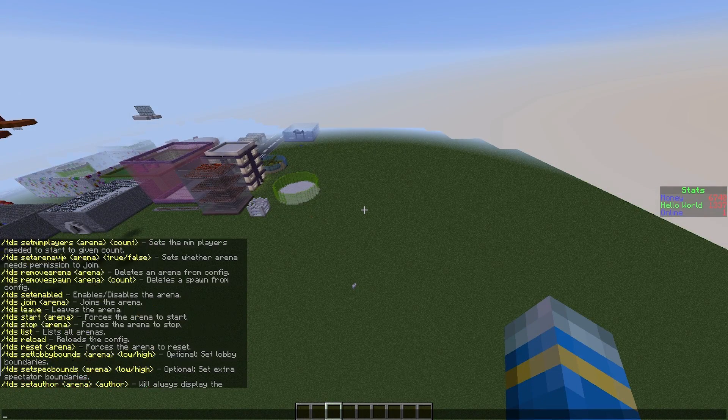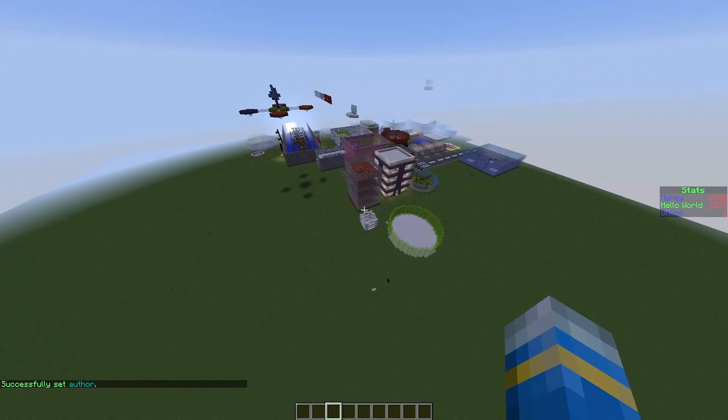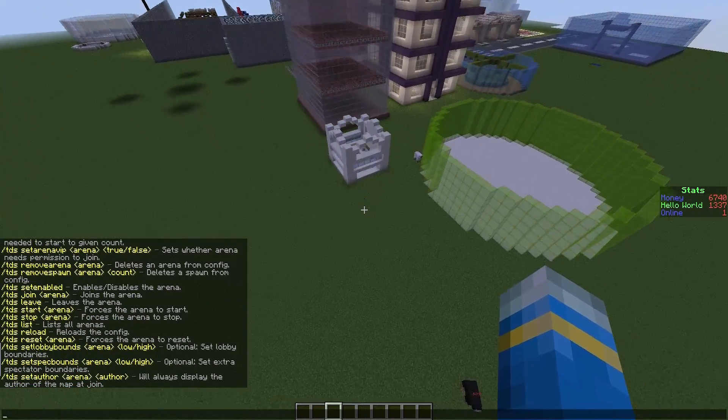You could do the same for the lobby and the arena if you really wanted to, but you don't have to. Then you can do /tds set author of the arena for T1 and you can just put whoever built it or whatever. But that is how you set it up.